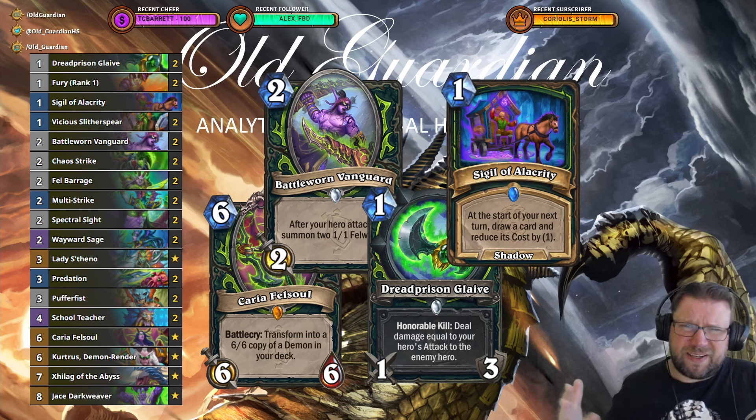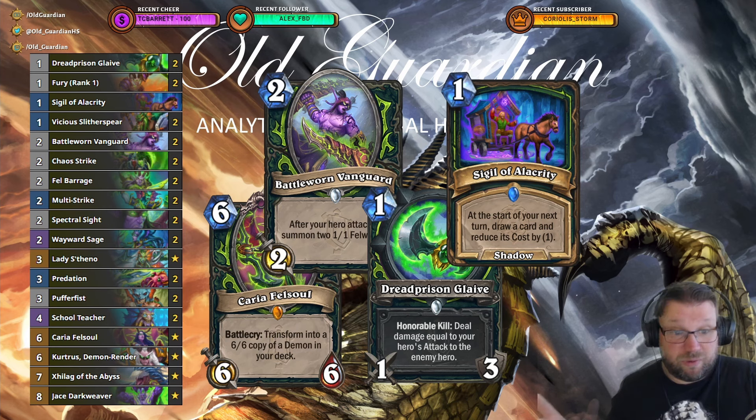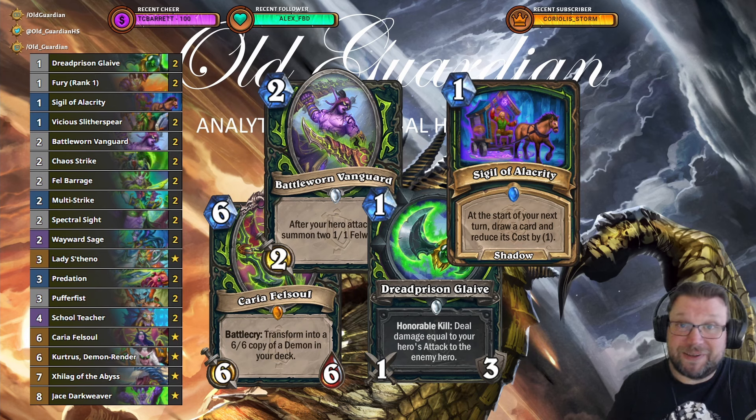A lot of Hearthstone deck building recently is just trying to find these broken things. The Carrier/Zillax combo can fail — sometimes you draw Zillax first, and then you're kind of in trouble as far as that combo goes. But you still have the opportunity to do broken stuff that instantly wins you the game. And that's peak Hearthstone, I guess. I actually had a pretty fun time playing with this deck — 71% win rate while playing this. I was also able to make good use of Zillax even when I didn't find Carrier, so fun times.